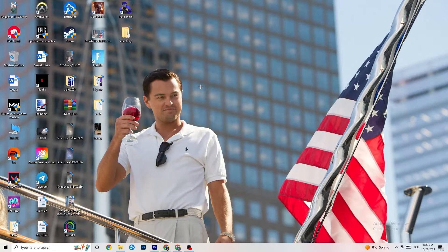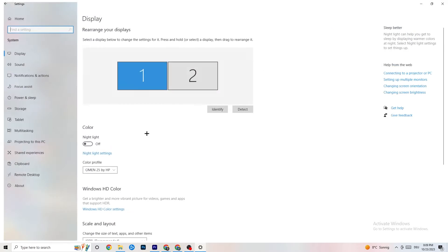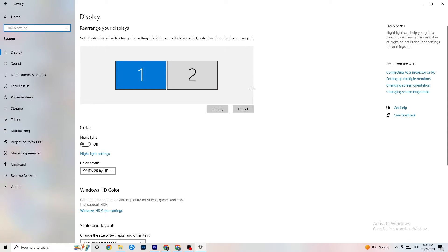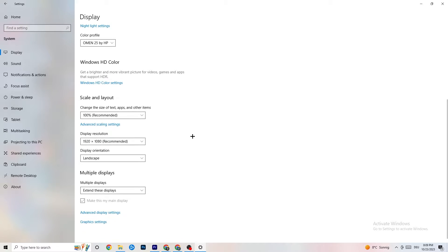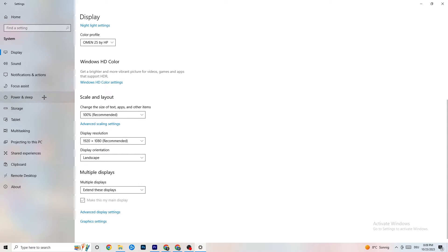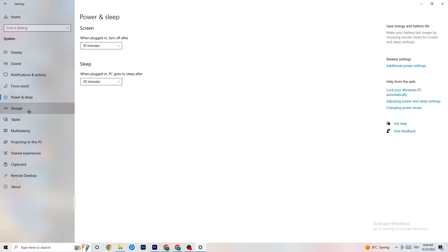Now navigate to Windows Settings. Go to 'System' and identify your main monitor. Change the scale to 100% as recommended, and set the display resolution to match your in-game resolution to reduce crashing. Then go to 'Power & Sleep,' click 'Additional power settings,' and try either Balanced or High Performance — check which works better for you.